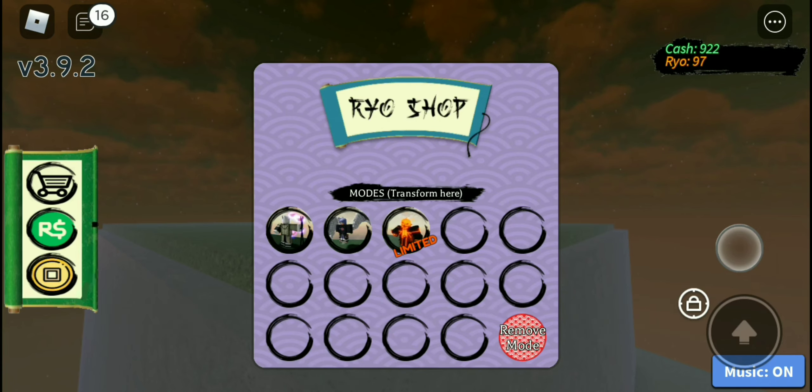This Ryo mode has three moves. We have Toilet Paper, which costs 6,666 cash, Pumpkin Jack for 30,000 cash, and Trick or Treat for 12,000 cash. Let's go on to showcasing the moves.